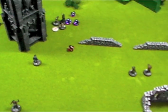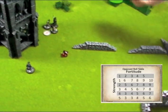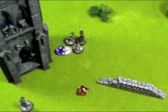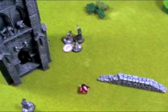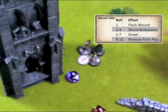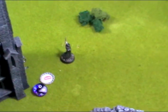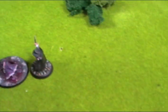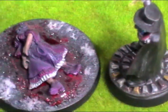Strength 4 versus fortitude 2 means a 3-plus is needed to wound, and he rolls a 4 — wound caused. He then rolls a 10: dead, removed from play. A victim marker is placed where the dead person was. We discover the victim was a man in a dress — cross-dressing Victorians!